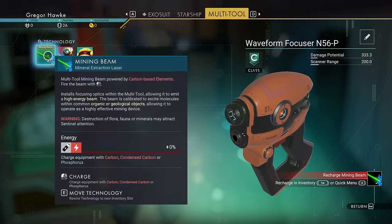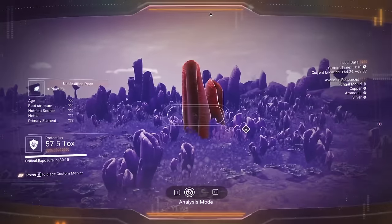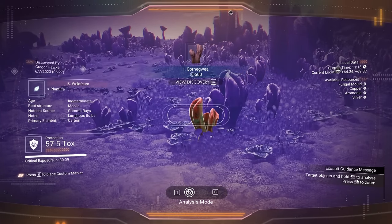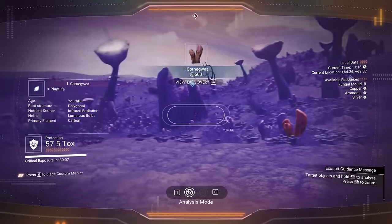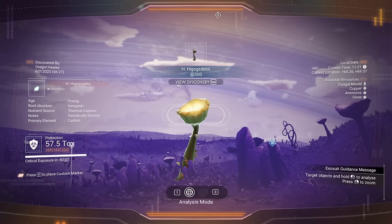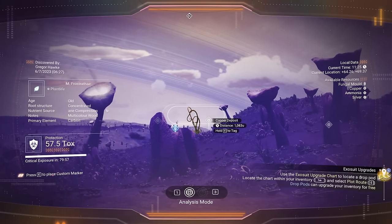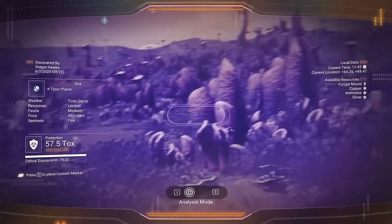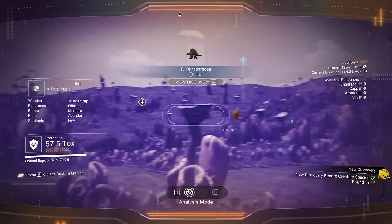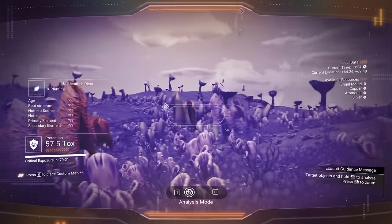Now we can scan all the minerals and plants to find out what their secondary drops are. Once I get my scanner fixed, I like to spend time scanning every single plant and mineral I can. Until you scan each one, you will never get the secondary drop, and sometimes these secondary drops are very, very good. I highly recommend that before you lift off this first planet, you spend time scanning the fauna — if you scan all of them, you're going to get a huge bonus of nanites.